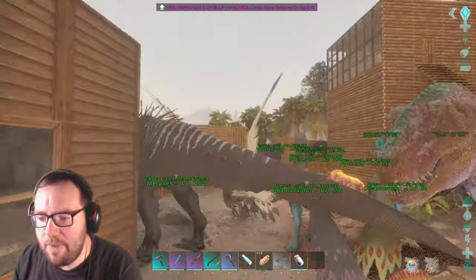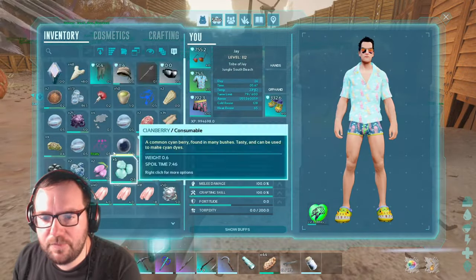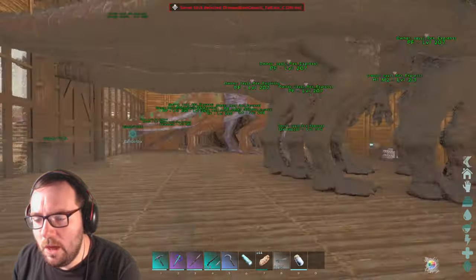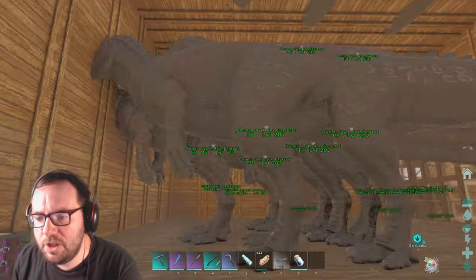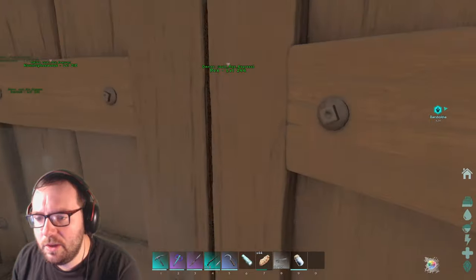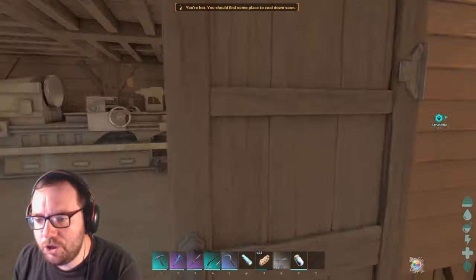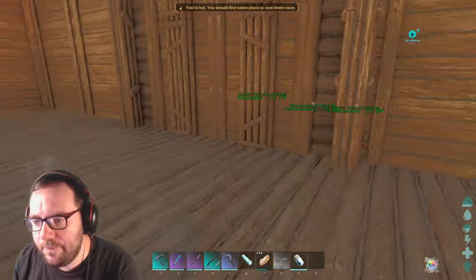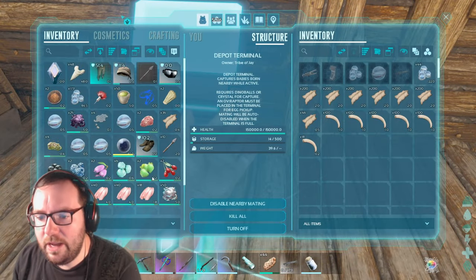We're back at base. Let me put the newly imprinted spider away. Also, I did some off-camera breeding and managed to get a rex with four health mutations and a vectospinus with one health mutation and two melee mutations. We'll do some more breeding after this. In the meantime, let's take a look at hatching our sea dragon. I'm pretty sure the incubator is on and I do have the right items in there.